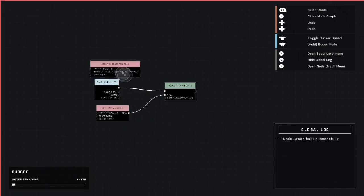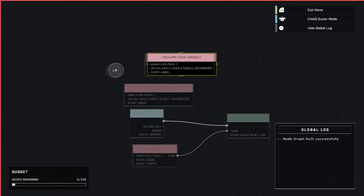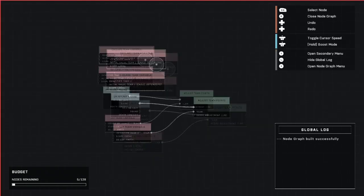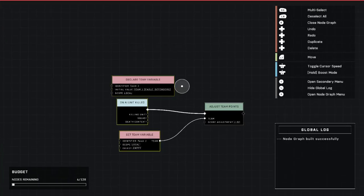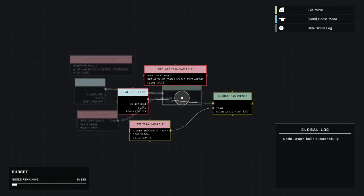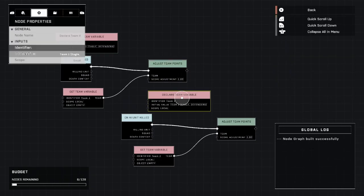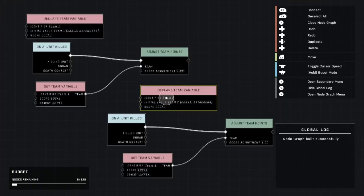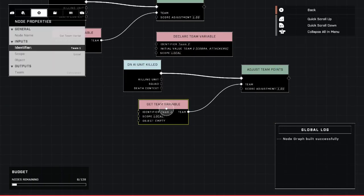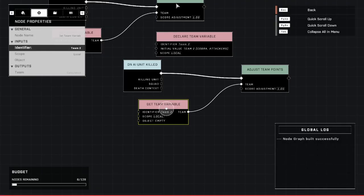Now if you want to do this for multiple teams, all you have to do is duplicate the whole setup for each team. Move this over here, and this time change the team to Team Two - change both the declare identifier and the team variable identifier to team two. Make sure everything else matches that, which is all you have to change. Name this team two, and there you go.